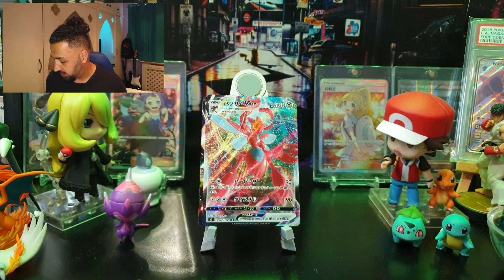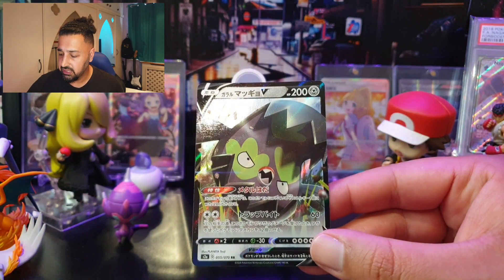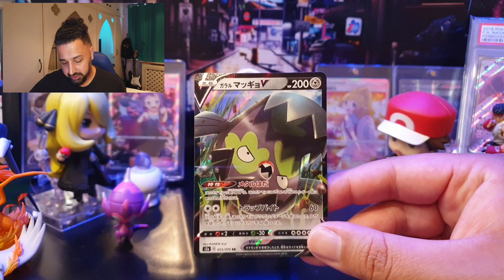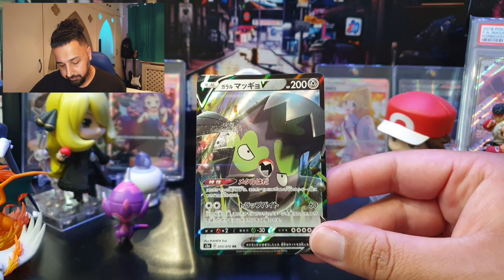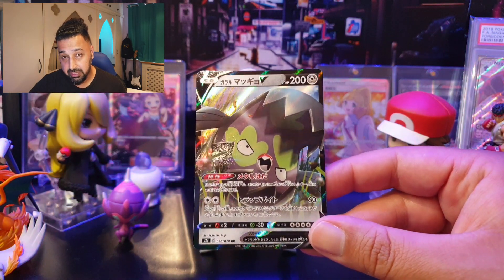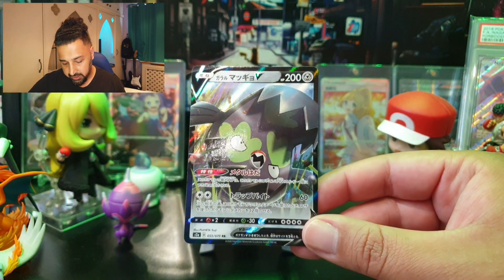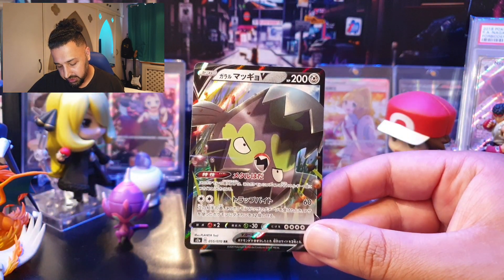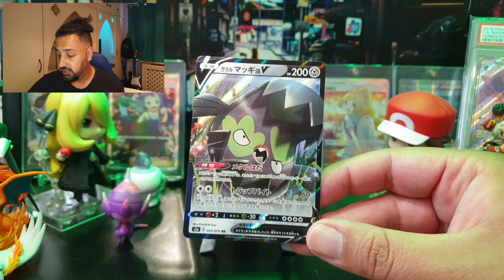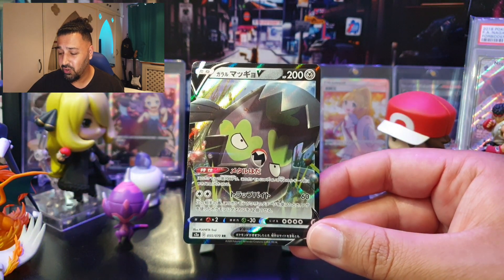Galarian Stunfisk V is a strange-looking Pokémon — the bear trap Pokémon. It has an ability called Metal Skin: this Pokémon gets plus 20 HP for each Metal energy attached to it, making it very useful in Metal decks like Zacian. Its attack, Trapping Bite, does 60 damage and if this Pokémon is damaged by an attack during your opponent's next turn — even if it's knocked out — put 12 damage counters on the attacking Pokémon. Weak to Fire, resistant to Grass, retreat cost of four, and 200 HP.